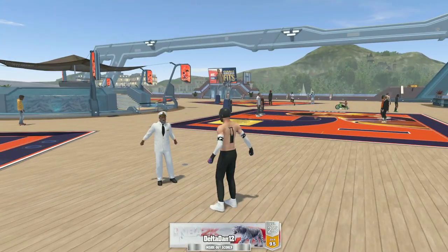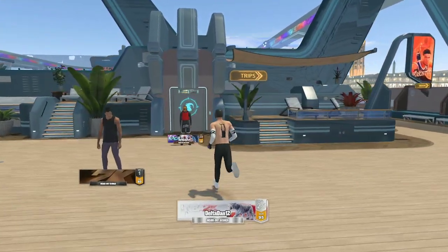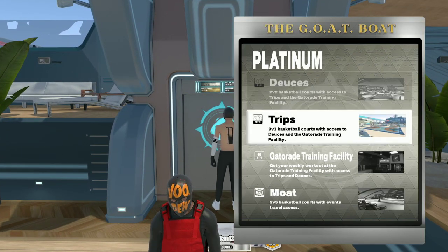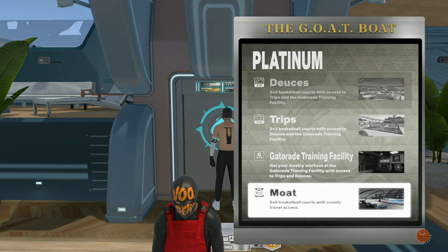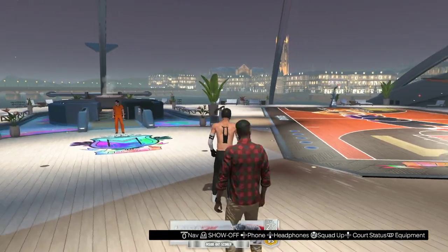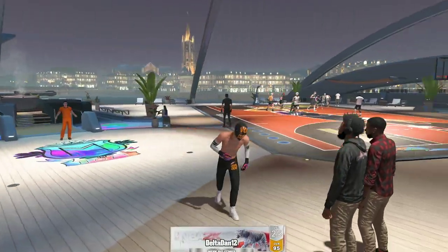You're going to talk to this guy right here - he's at the deuces court, the two's court. Go talk to him and he's going to tell you to go play a moat game. The good thing about these objectives is you don't have to win the game, which is nice. You just have to come up here and complete the moat game - you don't have to do any stats or anything like that.